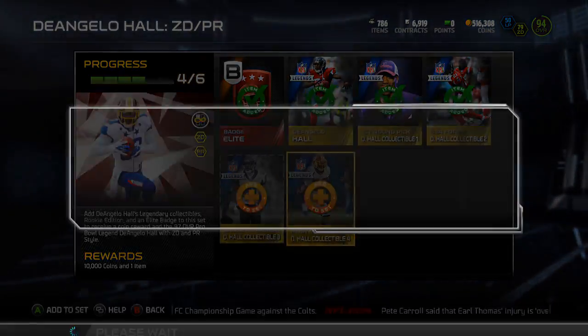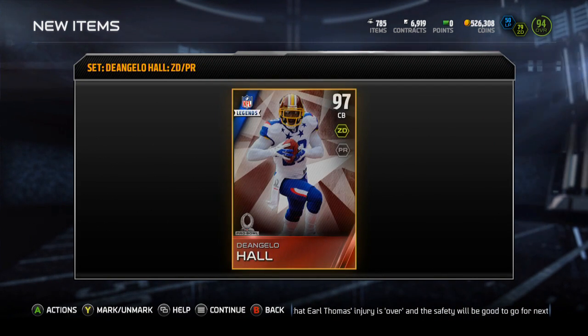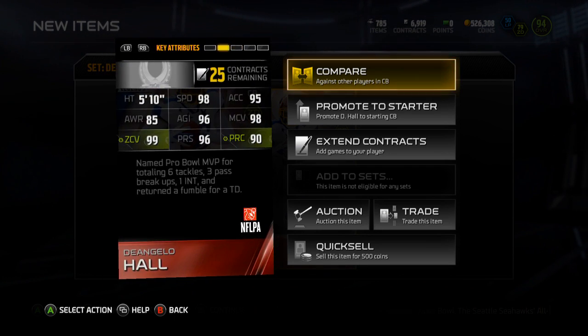This will pretty much complete my corners, picking up this D'Angelo Hall. There it is — 97 overall D'Angelo Hall, zone defense, and pass rush chems.